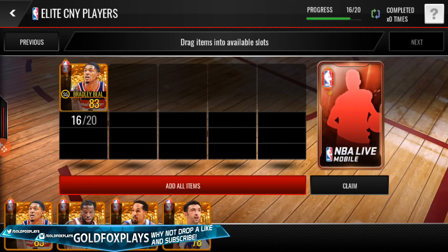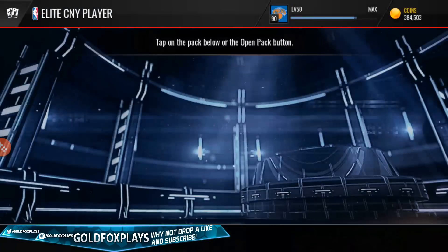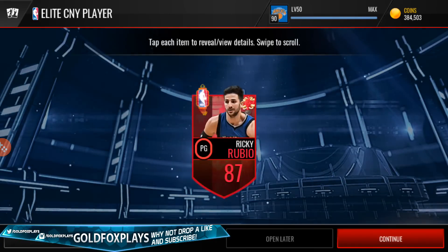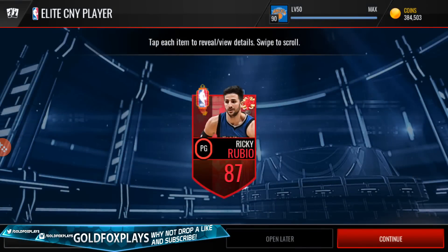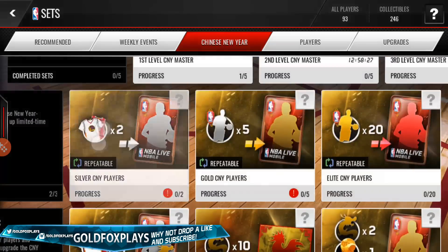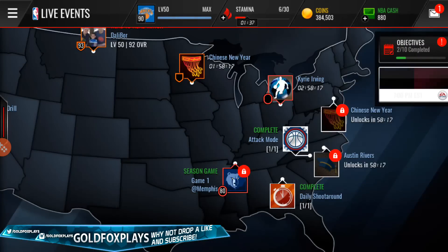We got four more Chinese New Year players from the auction house. The Beal and Levine are going for about the same price as everyone else, so we're putting all of them into the set. We're completing our first elite Chinese New Year set — can it be James Harden? I know D Hitman pulled him, which is absolutely insane. 3, 2, 1 — and it's 87 Ricky Rubio. No! That is the worst pull you can get — a waste of so many players. But I guess it's not that bad; it's still pretty cool that we pulled that DeMar DeRozan.